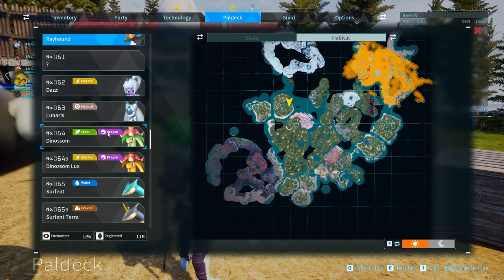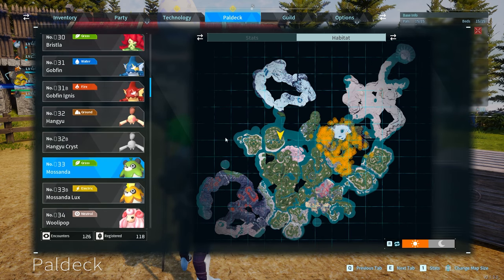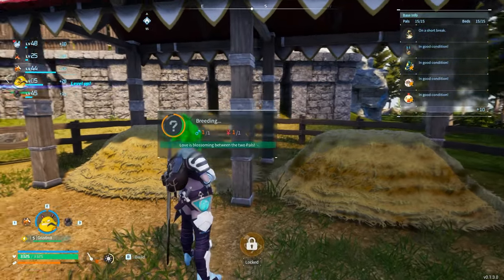The other one you'll need is the Misanda, found right in that region. Misandas are really easy to get a hold of — you need to be around level 15, and they're super easy to find. They're all over that region.